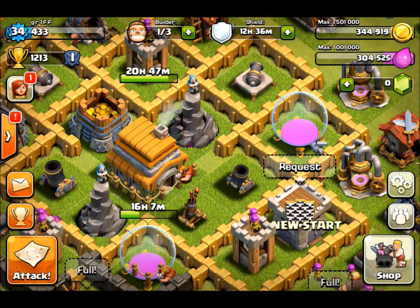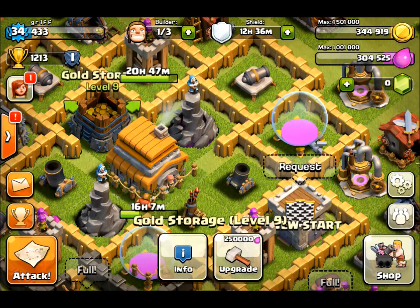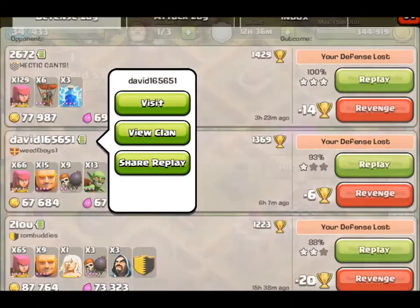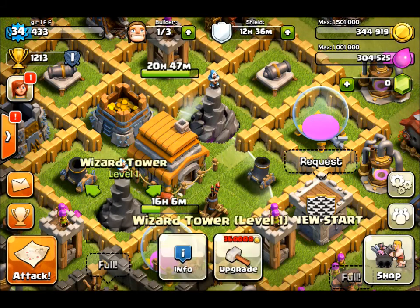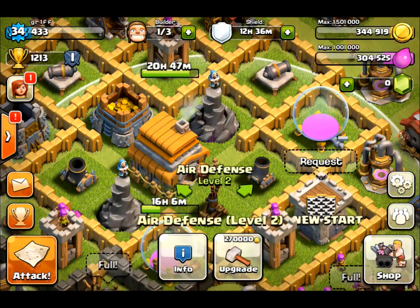As you can see, it's kind of symmetric, somewhat symmetric. If you take a look in the middle, I have my 2 mortars, not maxed out, my 2 wizard towers, and my air defense, my town hall, and one of my gold storages.